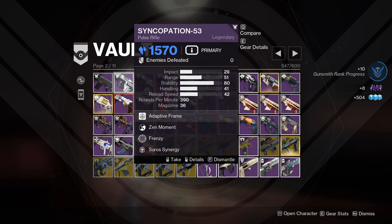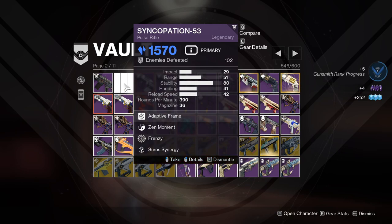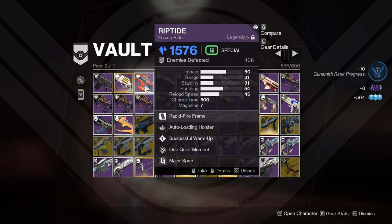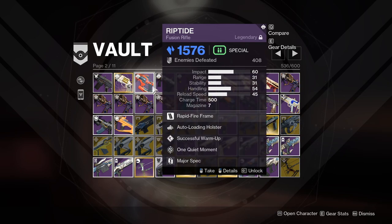Stinkopation 53 — I'm not sure how you say that, but I don't remember ever using it so goodbye. Not to mention these drop very regularly — they're actually a little bit annoying. One of my favorite fusion rifles I am 100% keeping because auto loading is so nice with it and it's a fast charge rate, so win-win.